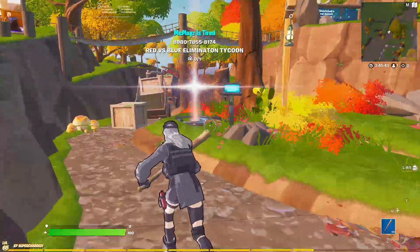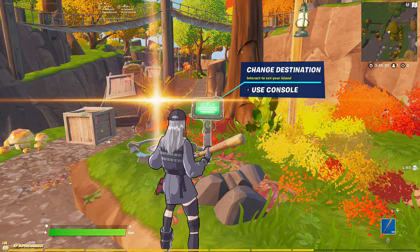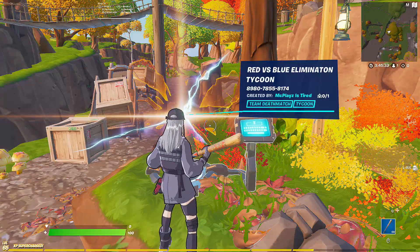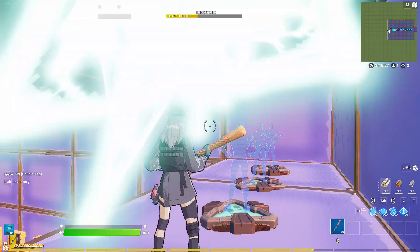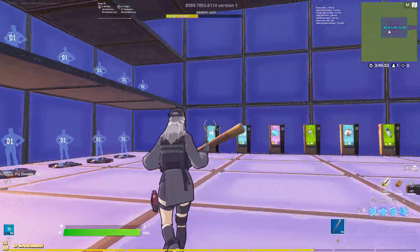Hello everybody, what is going on guys! In today's video I just published the Red versus Blue Elimination Tycoon. The code is on the screen right now — if you need to pause the video you can. We're gonna hop right into the video. As you can see, the tags are team deathmatch and tycoon, so you can basically already get a little basic understanding of what it's probably gonna be.